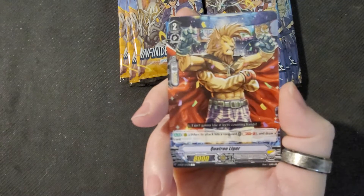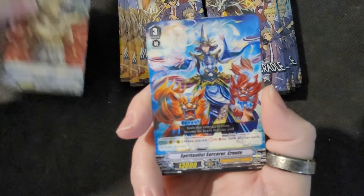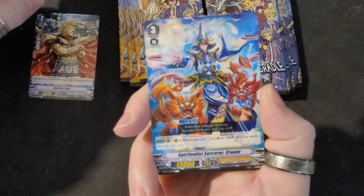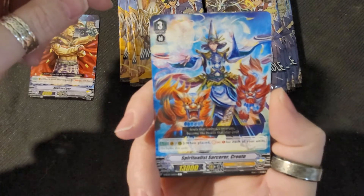Ooh, look at him. That's a Liger — Quatran Liger. Alright, Spiritualistic Sorcerer. That's a nice card. That almost looks like a Yu-Gi-Oh card.